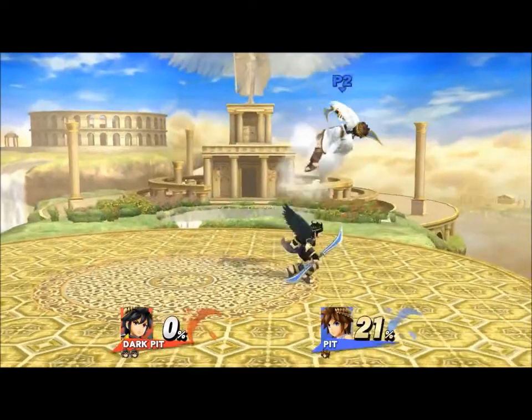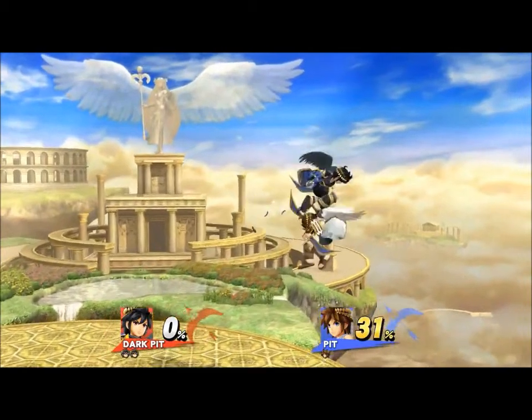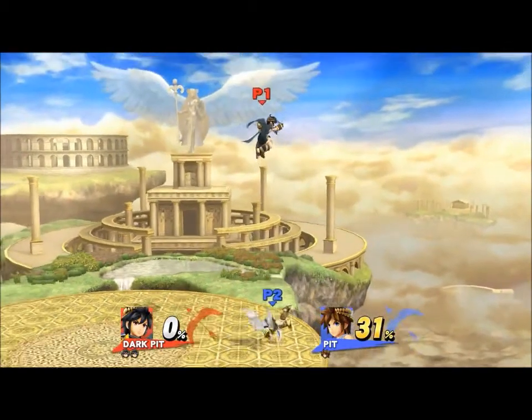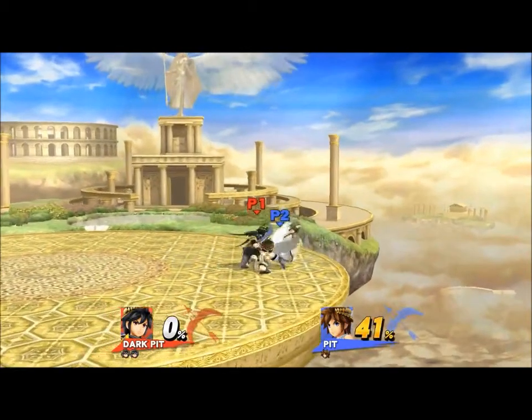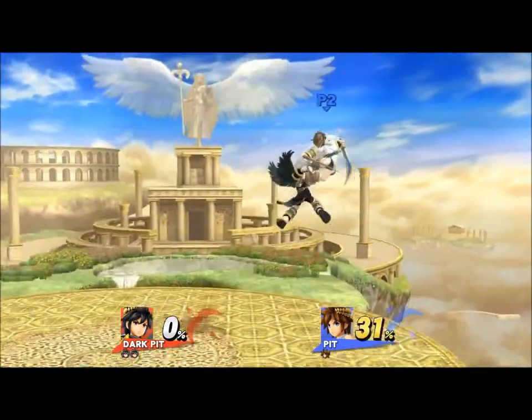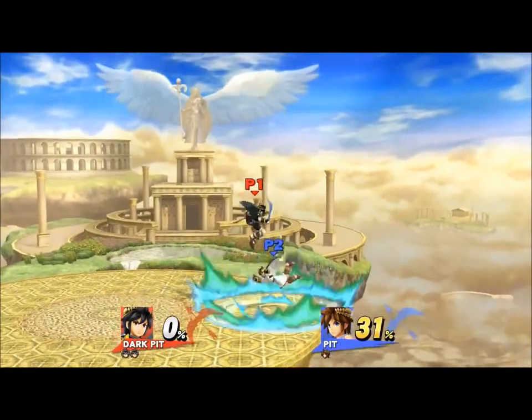Back to the original combo: after the first down throw down air, what you want to do is footstool after the down air. By doing so, the opponent falls to the ground, thereby allowing you to fast fall down air. Note that in most cases you want to jump cancel the footstool so you don't jump too high.